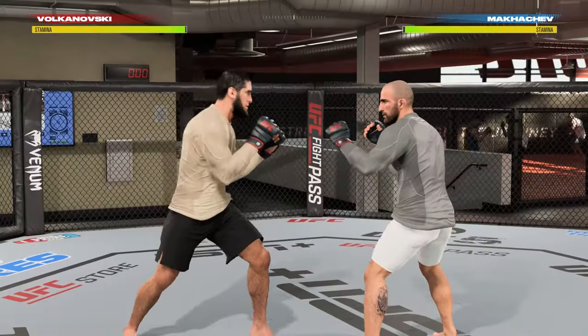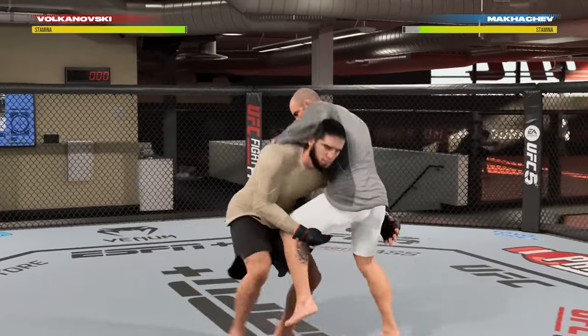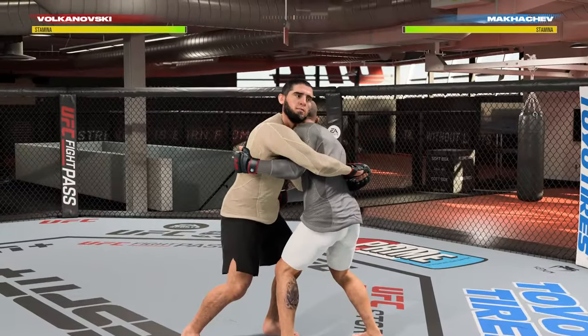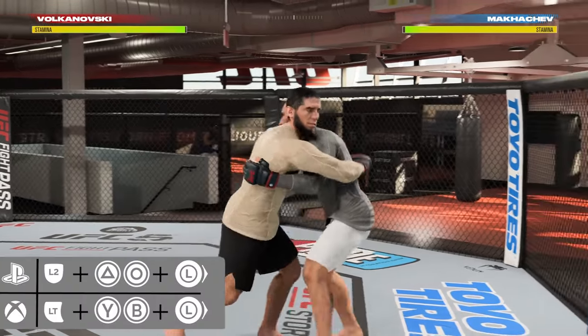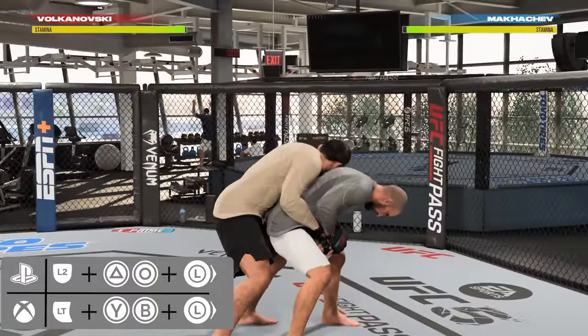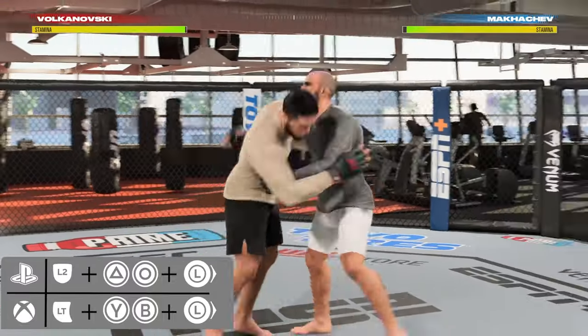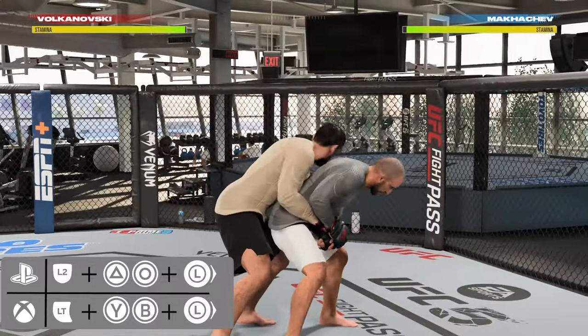Next, I'll show you how to get into the back clinch, and this one's a little bit tricky, so it might take some practice. For this, you need to start off in over-under, so get in over-under by cancelling a double leg like I showed you above. Once you're here, you want to go for the double leg again, but move the left stick forward for a second while you're doing it. So tap L2, triangle and circle, and while you do that, move the left stick towards your opponent.